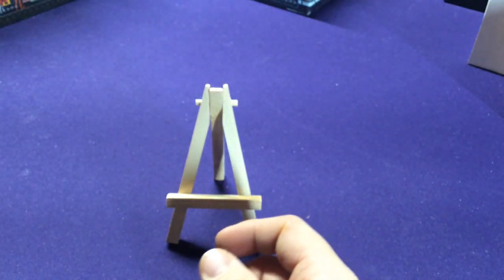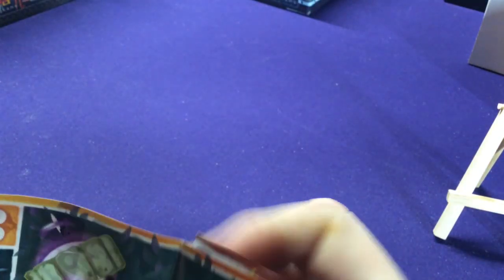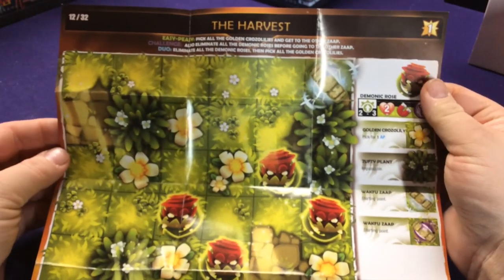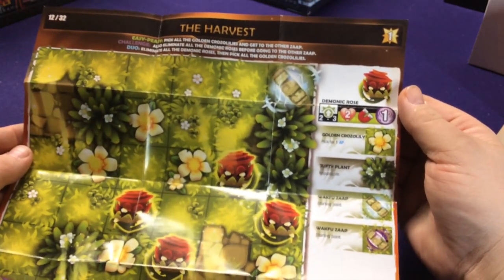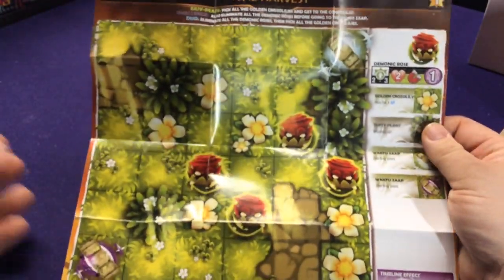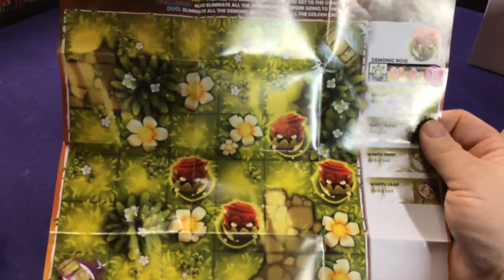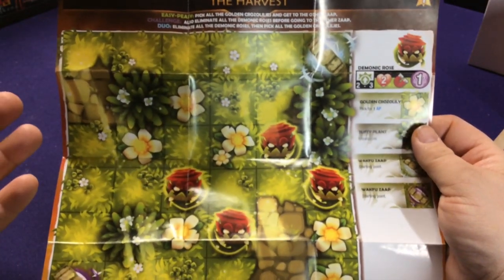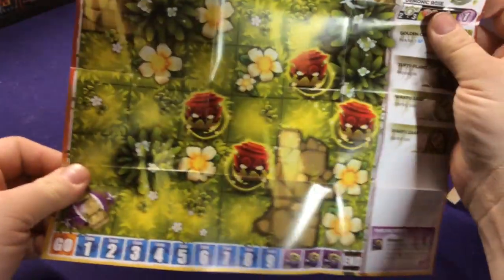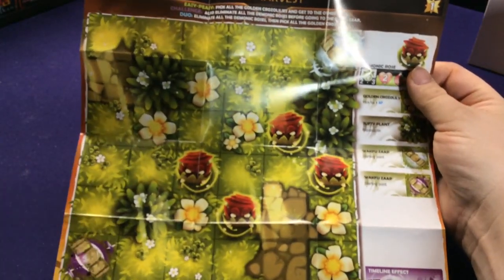We're going to get our checklist. Let's look at our maps quick, see if we got anything new or interesting. We've got a new type of map — we got the Harvest, which has some demonic roses and has you collecting these flowers. Lots of stuff is just replaceable, like this type of enemy instead of this other type of enemy, or collect this potion or collect the coin or collect these flowers. This is number 12, by the way.